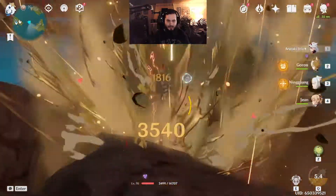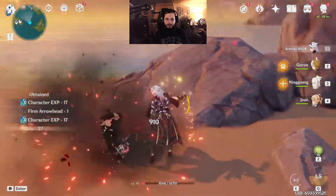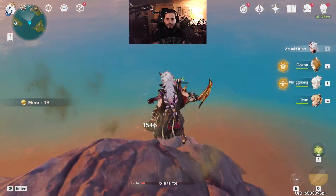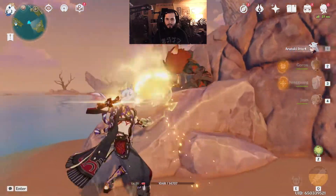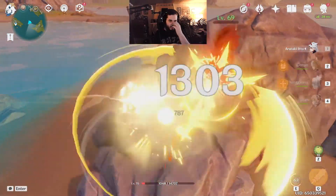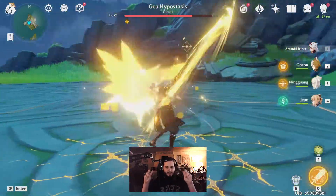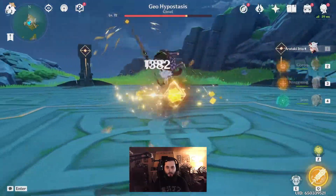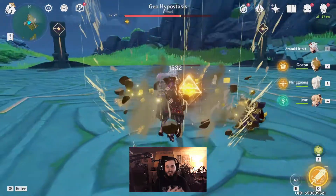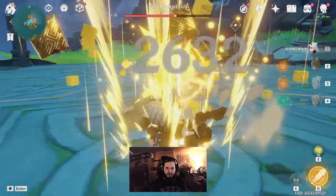It's also important to show a bit of the Geo Hypostasis. Even when he can't use his geo abilities — his ultimate or his bull don't really work against it — he can still do massive damage to things that are protected from him. Still does insane damage.